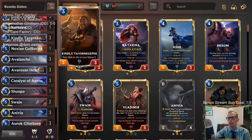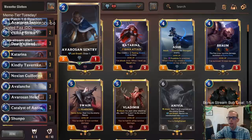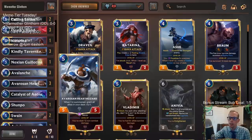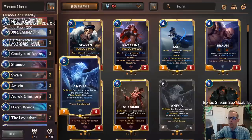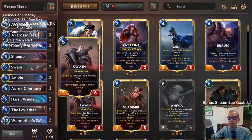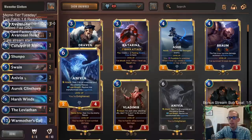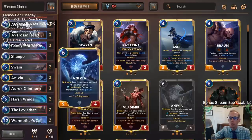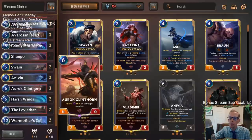Looking at the rest of the deck: Avarozen Sentry is a good blocker and draw card, Tavern Keeper keeps our life total high, and Hearth Guard is just a great five-mana card. We're going with Swain because we can do a lot of non-combat damage, especially with Avalanche and Anivia. Swain and Anivia is a combo — Anivia attacks dealing one to all enemies, which helps level up Swain. With Avalanche doing damage to all enemies and Auroch Glinthorn, hopefully our opponent has a bunch of damaged enemies so Glinthorn can attack and stun them all.